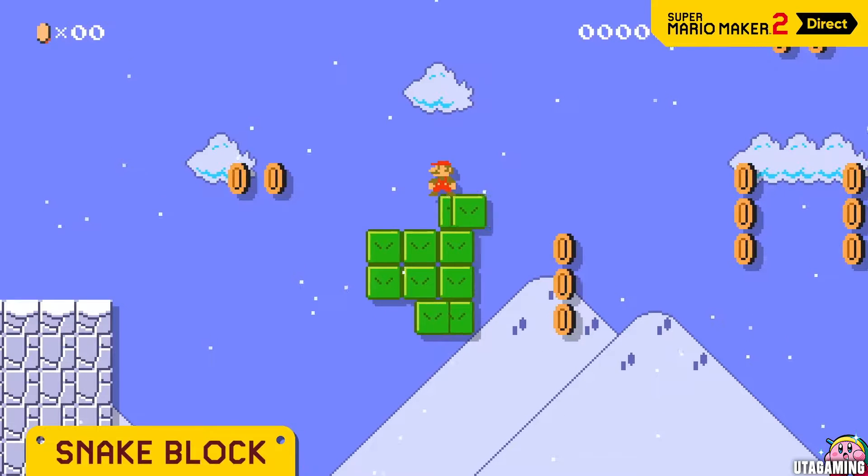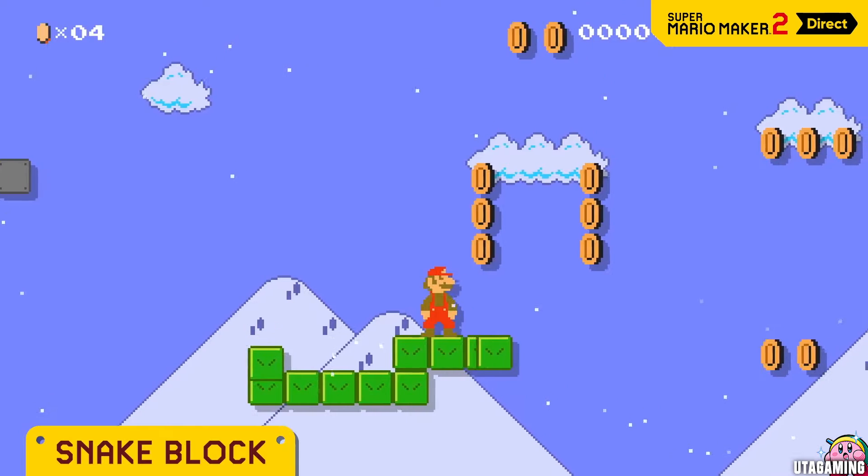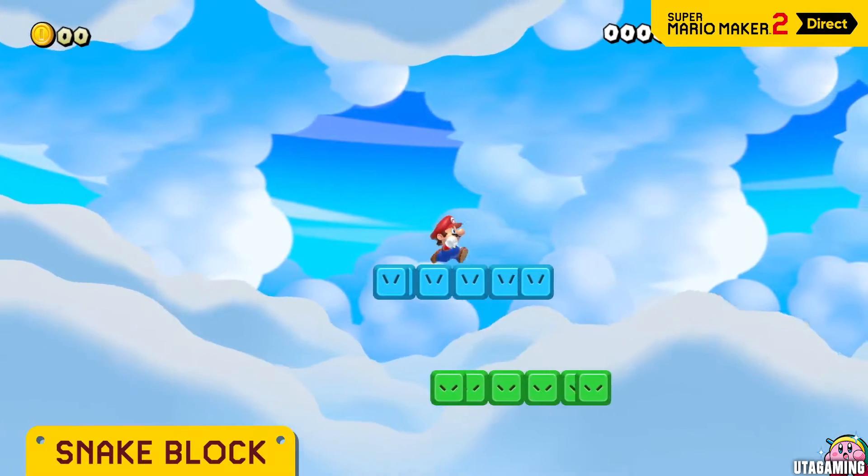Remember the snake block? You can determine its trajectory by freely drawing. And the blue one's really fast.